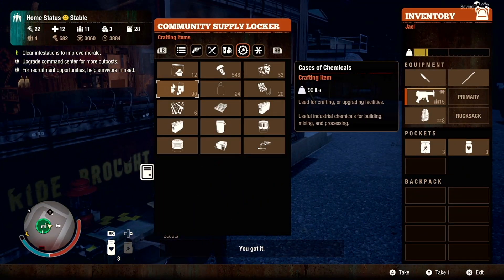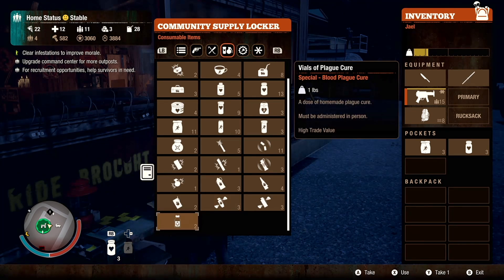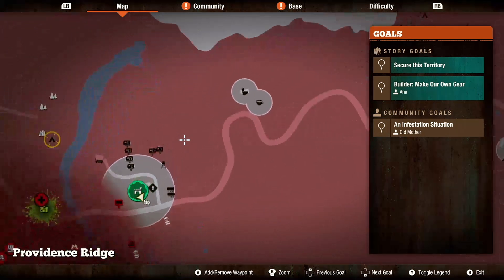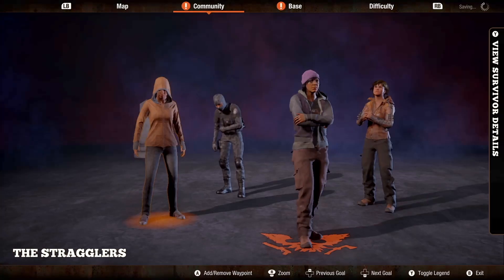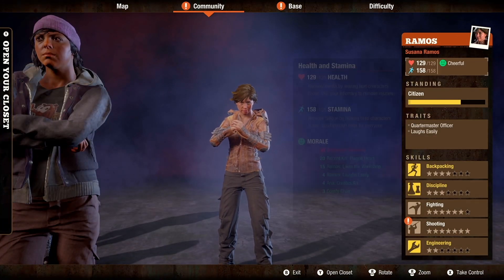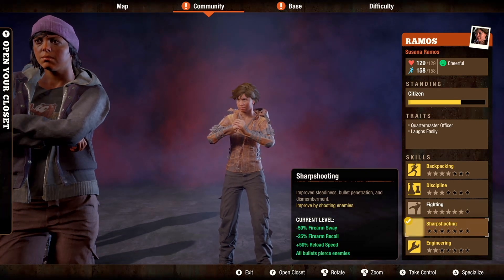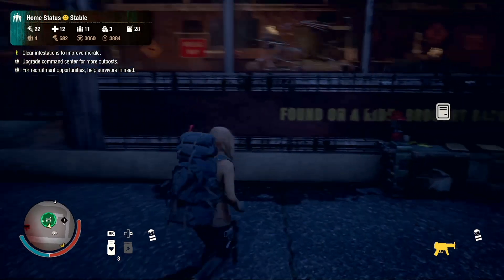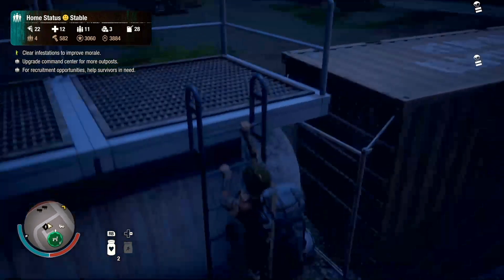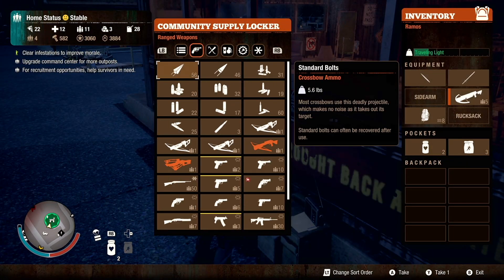She's bossing around everybody. We're going to go with Jael. Actually, let's play as Ramos. I think we're going to do sharpshooting because she's probably leveling up so much — all she does is fire the crossbow all day. We're going to give her five more bolts. Anna wants us to upgrade the workshop but we can't afford that right now.